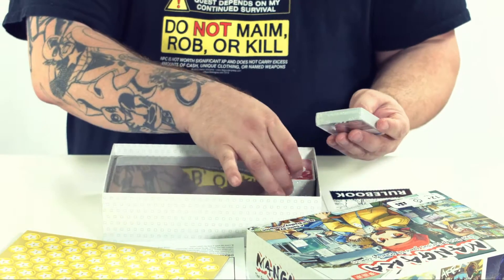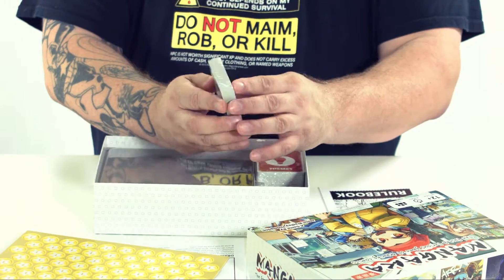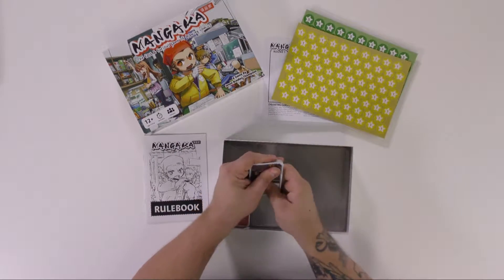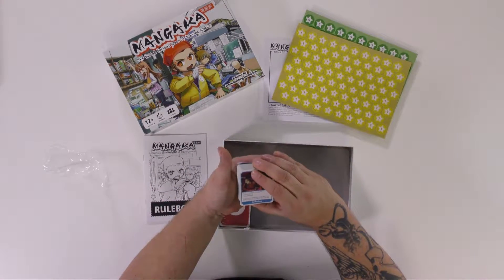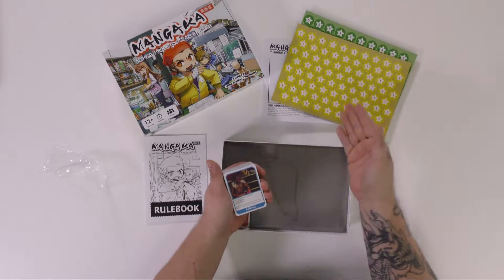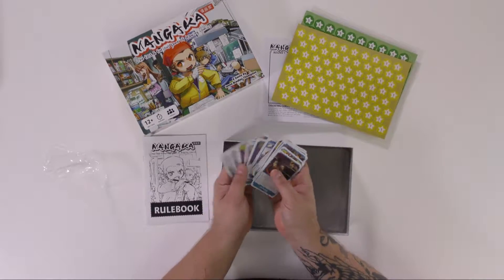And then it has your cards. It has your trends — an example of a trend is: gain one gold star for each panel containing either someone sweating or someone bleeding. So it tells you what they want to see in your artwork. So there are a bunch of different trends with great artwork.